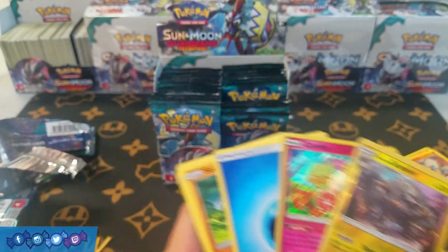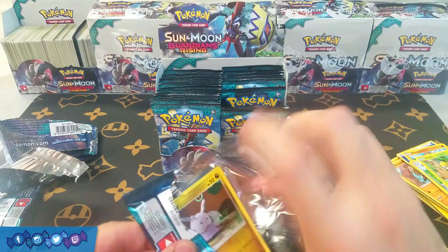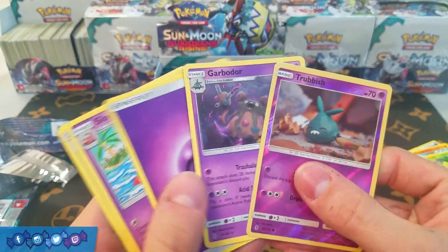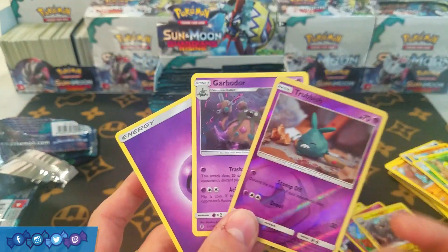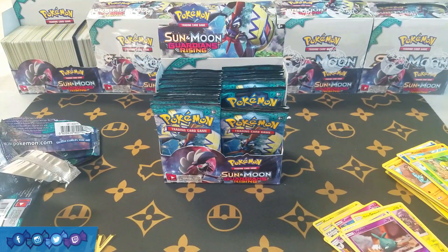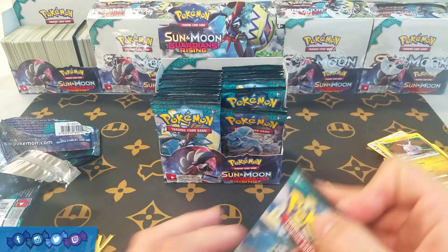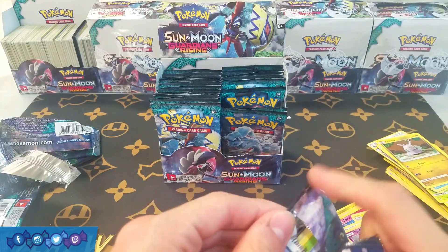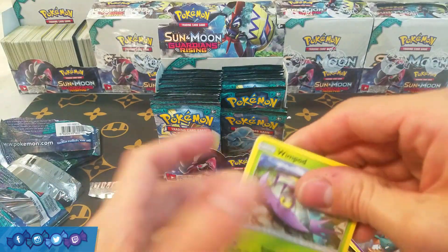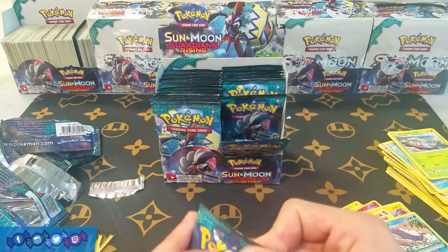We have Graveler and Comfey. And as usual, you guys probably know what the big chase cards of the set are. Okay, hold on — this is actually a good pack right here. We got Trubbish, Garbodor, and Psychic Energy. Very nice — one of the best cards in the set. I actually don't have many Garbodors yet, so if we can keep pulling those, maybe some reverse ones, I'm going to be cool with that. There's not that many playable holographics, but there's actually a good bit of regular rares in this set.